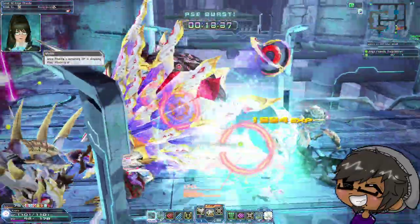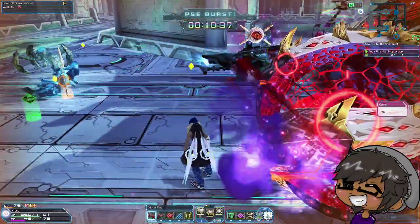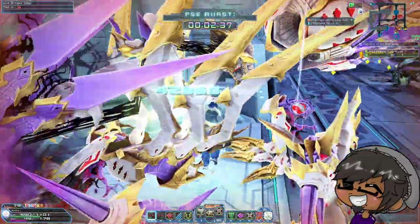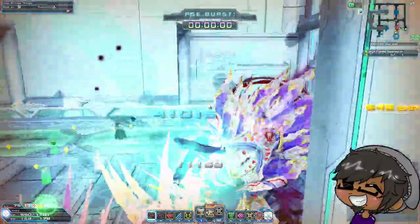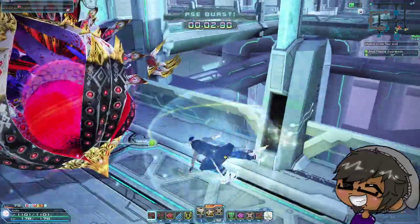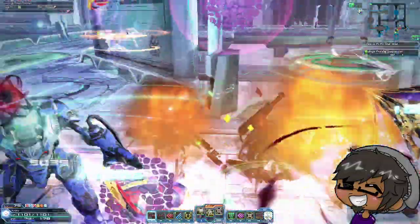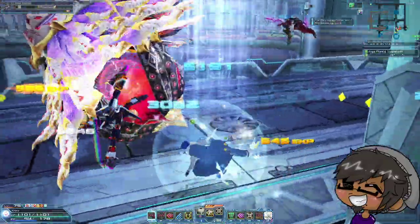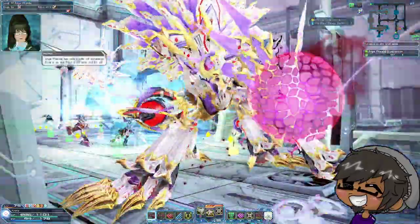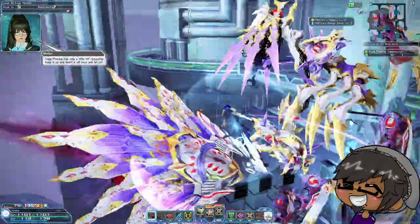Jet boots has guard frames on the beginning of their PAs, and also when you're jet sweep kicking and whenever you're doing shift actions. We activated a PA while he was going for the swipe, which gave us guard frames in front so he wasn't able to deal damage to us. However, it does look like it's a guard frame and not full invulnerability, because it didn't make me invulnerable to the flash as other invulnerability skills would — it just made me guard up front.